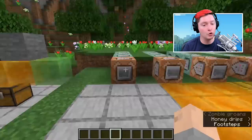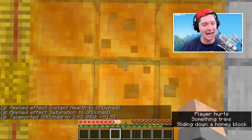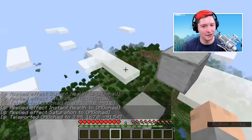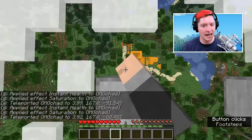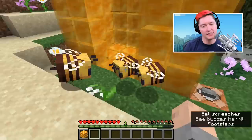Speaking of fall damage, honey blocks do reduce fall damage. From 22 blocks above the ground, landing on normal ground takes me down to half a heart, but landing on a honey block at that same height — damage is reduced by 80%, taking only two hearts of damage where before it was nine and a half. That means the total height you can fall and land on a honey block is around 100 blocks. That's actually the exact same amount as hay blocks — hitting the hay block from that same height also leaves half a heart of damage remaining.